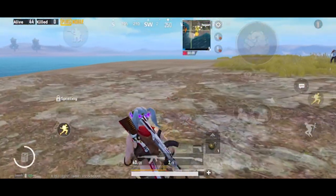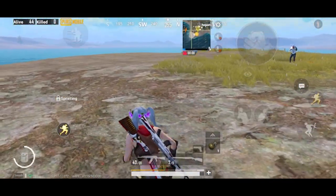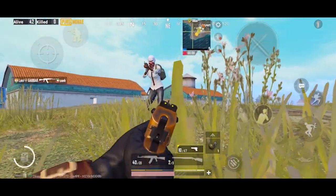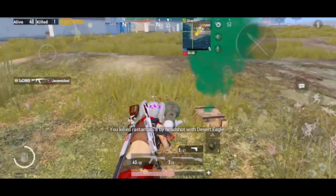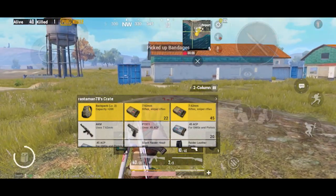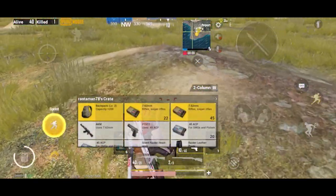I can see a bot here so I'm going to try killing him with the new Desert Eagle pistol. I hit only one shot on the head and he's dead. As you guys can see, the new Desert Eagle pistol deals much higher damage.